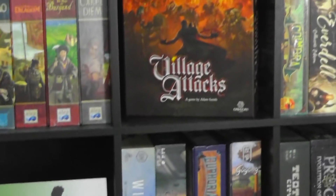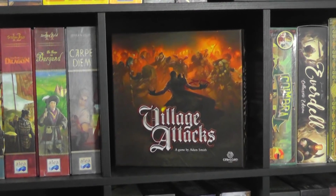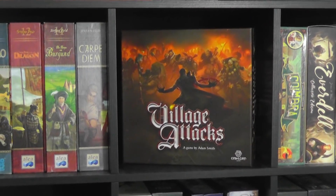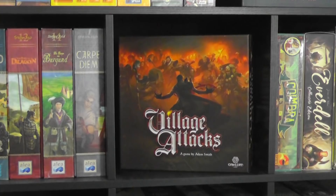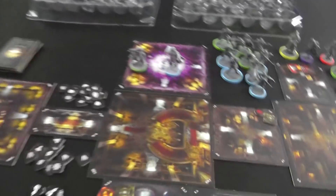Hey everybody. Today, Rado runs through Village Attacks, which is a castle defense game where players are trying to fight off hordes of angry villagers. I'm going to show you how it works in a two-player run-through. Before I get going, I strongly recommend you turn your subtitles on to the Klingon channel so that when I make rules goofs, you'll know what they are. And if you've done that, welcome to the castle, everybody.